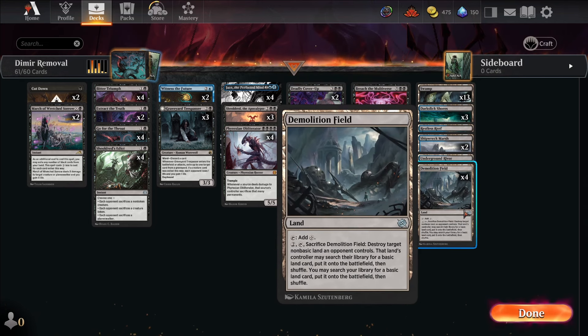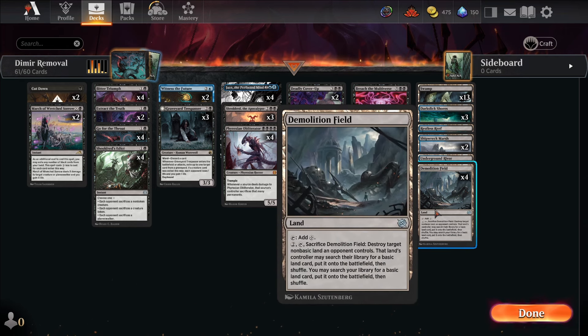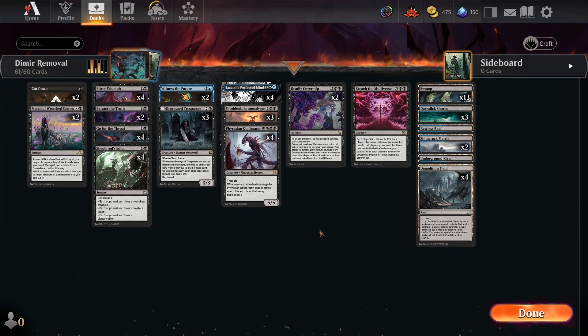We have four Demolition Fields for Man Lands, Merexes, and all that kind of stuff. I know you're thinking 'why not Field of Ruin?' — it's because I only have three uncommons left. I don't want to spend them on Field of Ruin, and Demolition Field does the same thing for what I need. Field of Ruin is better in some situations, but for Man Lands it doesn't matter.